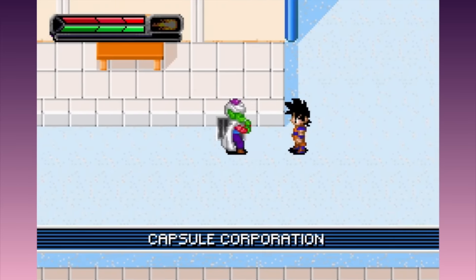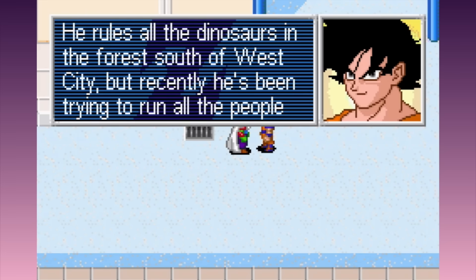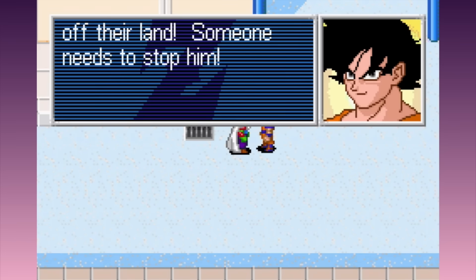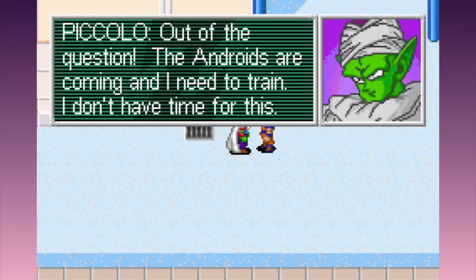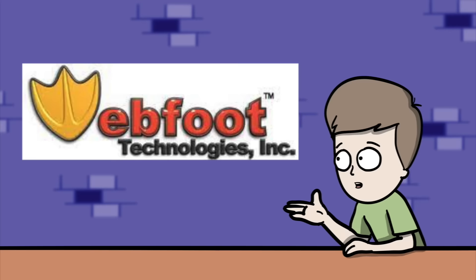Ok, so this time we can finally train for the androids? No - apparently there are some dinosaurs terrorising a village to the west of the city and Goku wants you to take care of them. Look at Piccolo - he's like, the androids are coming, I don't have time for this shit. To me, this is the developers just admitting there is too much filler in this game.